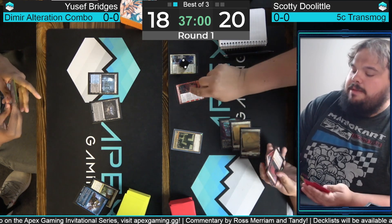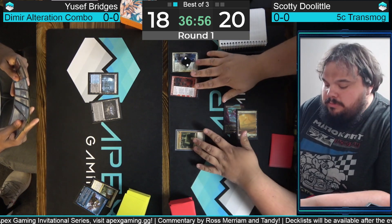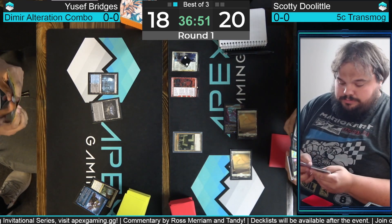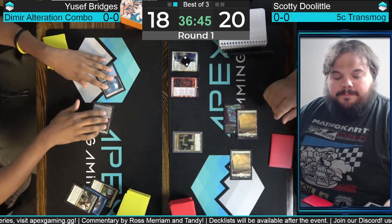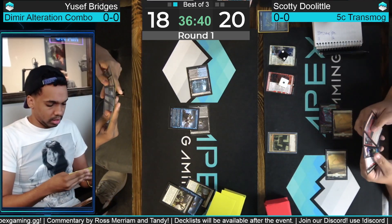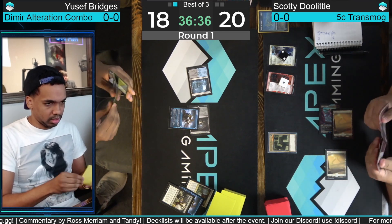Chapter two of Birth of Meletis gives a 0/4 wall. We see Transmogrify hiding in Doolittle's hand — maybe next turn we have a threat. He hasn't found another land yet. Going to need the second chapter of Fable to help find that fourth land. Here is Fable the Mirror Breaker — going to make a 2/2 goblin — and Yusuf has Fatal Push at the ready, as well as another one-mana spell: another Consider, keeps the top card.